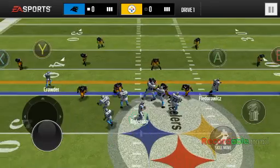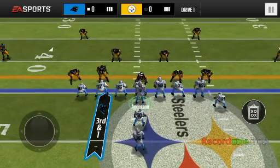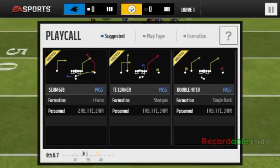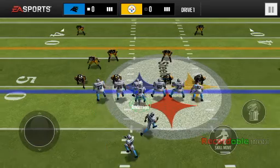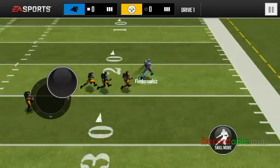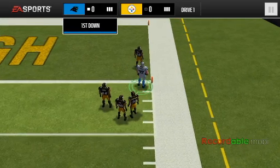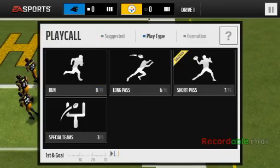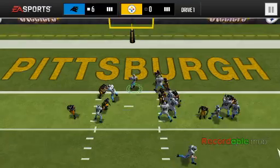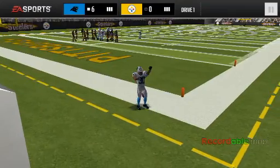What I want changed in coach mode, first thing, is the draft. You don't really get to see anything in the draft. All you get to see is if they're an A, B, or C ranking - accuracy, catching, and throwing. That's all we get. That's not like a real draft. You should see their college stats, how good they do, like if they ran a 4.38 or something.